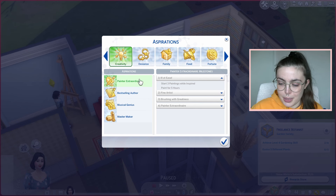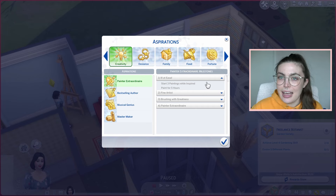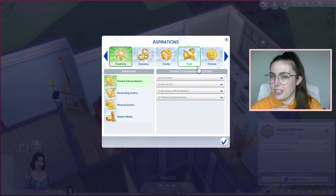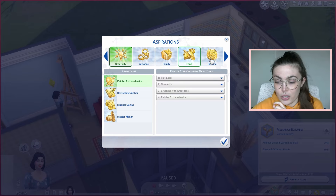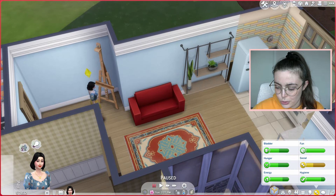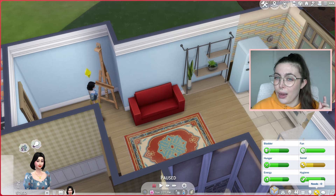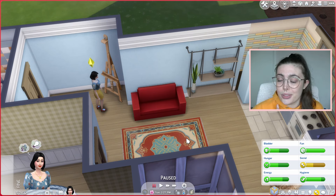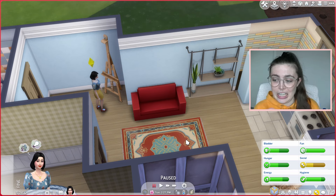I was also thinking at some point we might dip into the painter extraordinaire aspiration. As far as I'm aware, even if you've already achieved those things, once you open into the aspiration it ticks them off for you. It's actually good timing because she has a slightly low social need. What I might actually do is just create a club — I've seen this done a whole bunch of times where you use the get-together clubs to find good matches for your sim and it means they can all just come to your house.